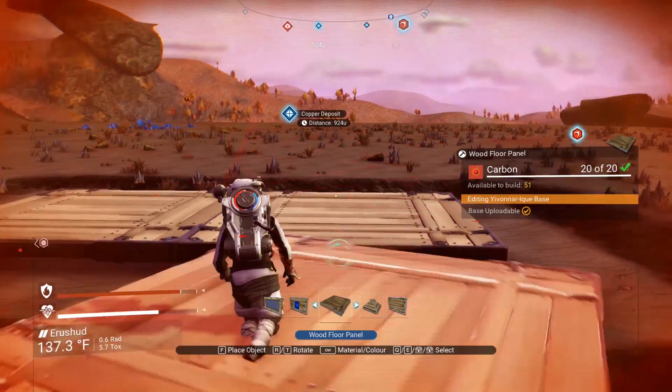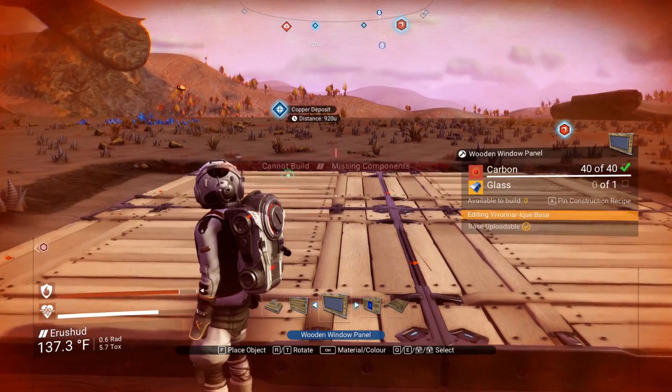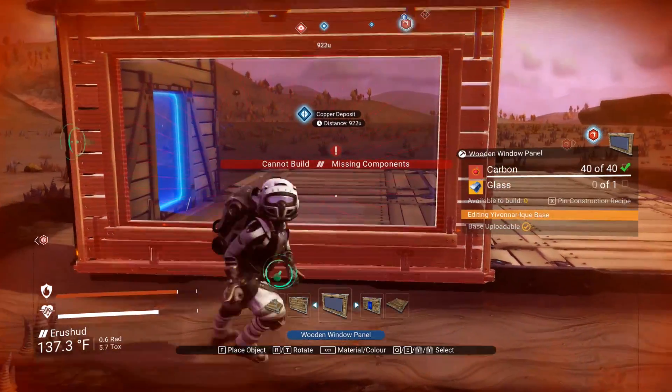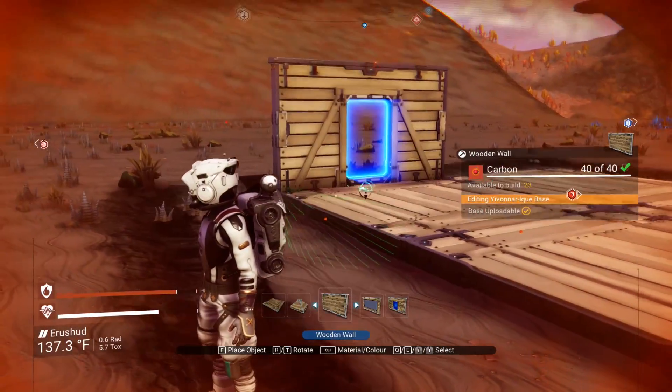One of the biggest changes made to base building is the removal of prefabricated pieces. Instead, it's been replaced by individual walls, roofs, doorways, and more. This allows for more control over the look and feel of the base, and you'll be able to unlock a ton of new building pieces over the course of your exploration.